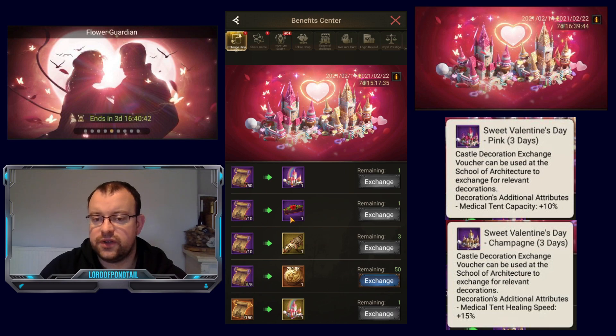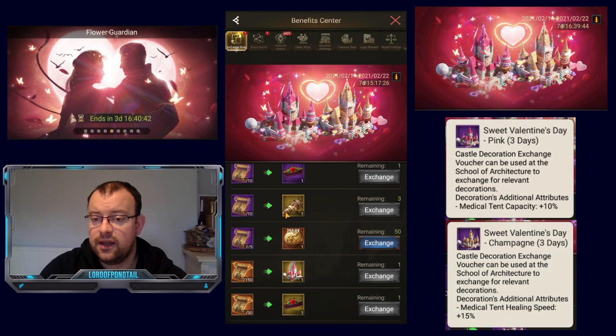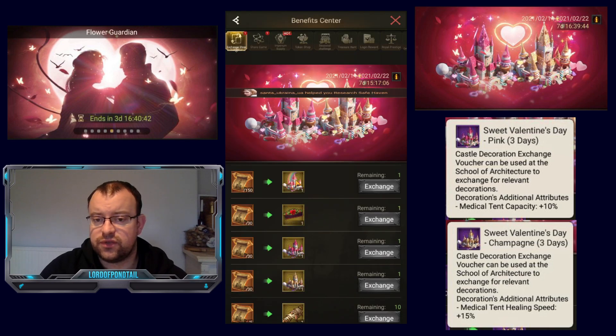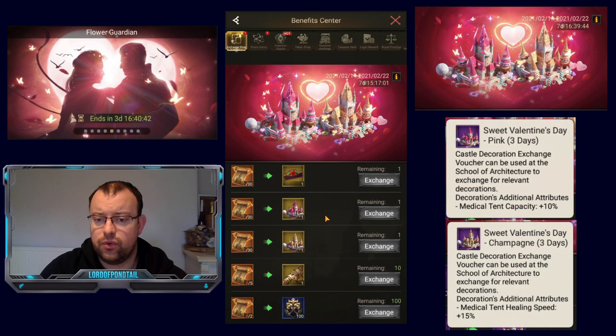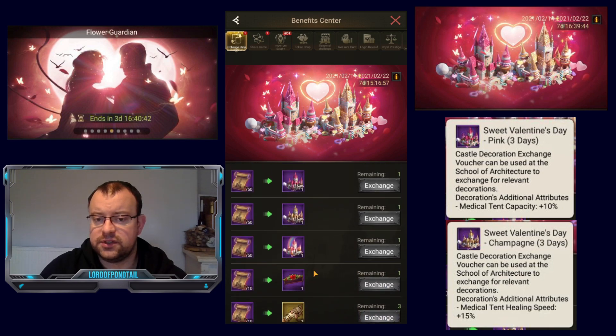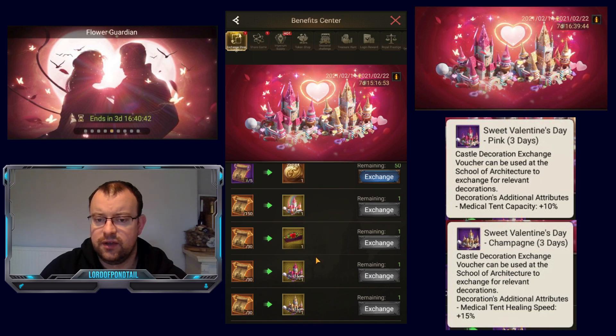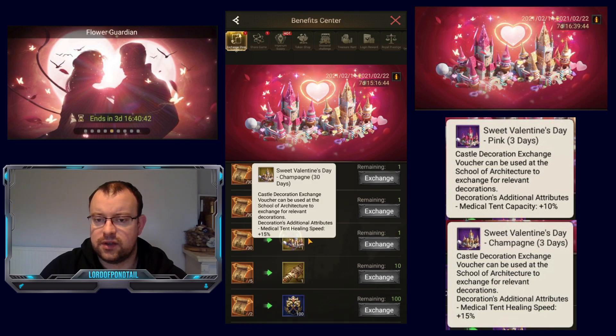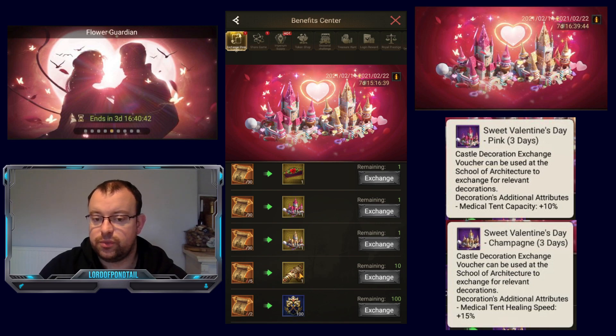What else can we spend our normal exchange vouchers on? There is a rose castle tag for the Valentine's roses themed castle tag — again, only three days, and it'll cost you 10 vouchers. Probably the main point of interest for everyone is that we do have super recruitment tickets back as usual. You can collect three during the event, and they'll cost 10 vouchers each. We also have 250,000 gold. In the limited section, there's also the candy house permanent for 150 exchange vouchers, roses permanent for 30, but only a 30-day sweet Valentine's Day pink and only a 30-day champagne. One super recruitment ticket — you can get up to 10 of those for five exchange vouchers — and you can get 100 courage medals, 100 of those so 10,000 available, costing two exchange vouchers each.